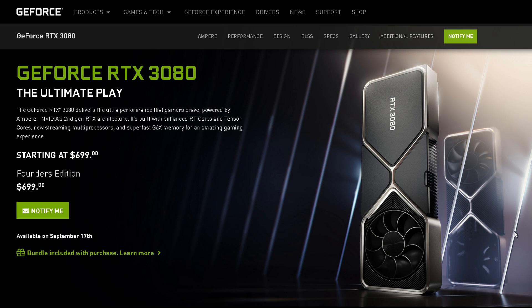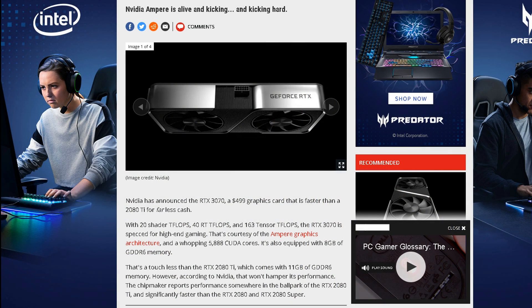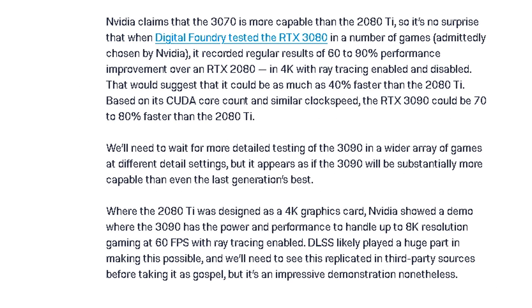I'd like to be, especially because as of late they've recently unveiled the RTX 3070, 3080, and 3090. The 3070 itself is supposed to be faster than the 2080 Ti. Meanwhile, the 3080 is going to be twice as fast as the RTX 2080. And some reports are even saying that the 3090 is almost twice as fast as the 2080 Ti.